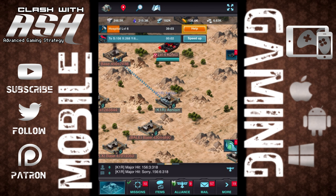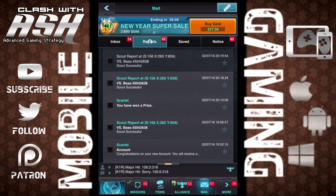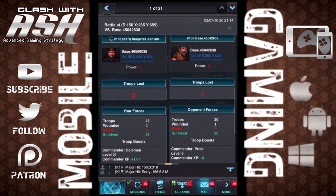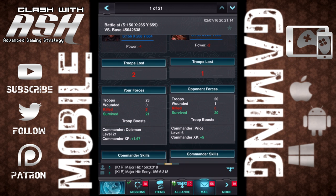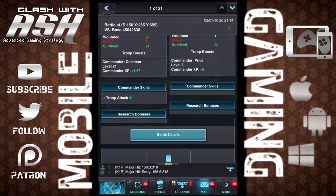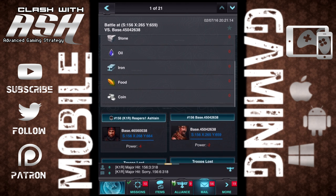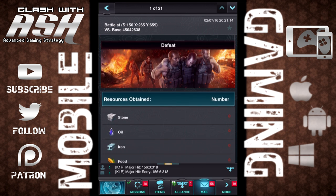There might be some late-game benefit to not using your commander, but for beginners I would recommend always using your commander with your attacks. I didn't put enough troops in there — you can see I lost two troops, my opponent lost one troop. Even though he only had 20 defending troops, you need to bring more because they have walls and they have defenses. So it's not just a question of the number of troops versus the number of troops. I had no resources gained — I only gained a little bit of commander experience.